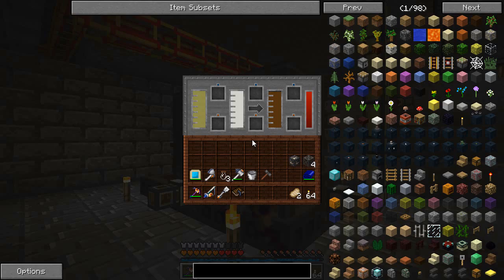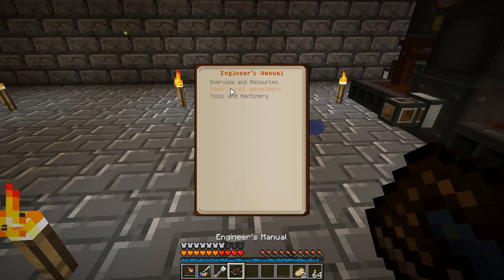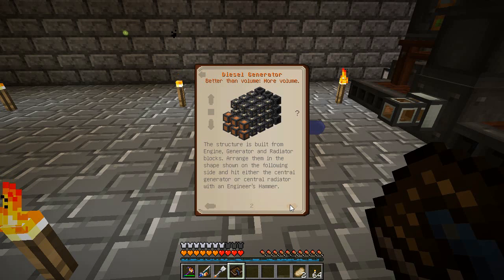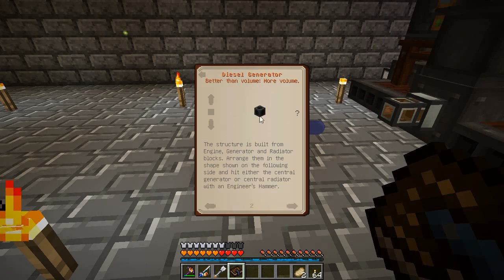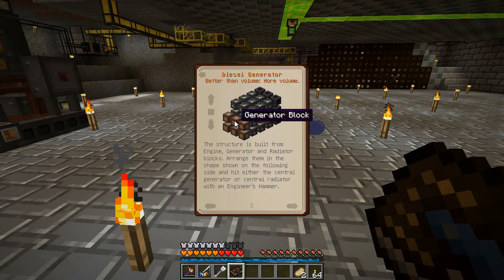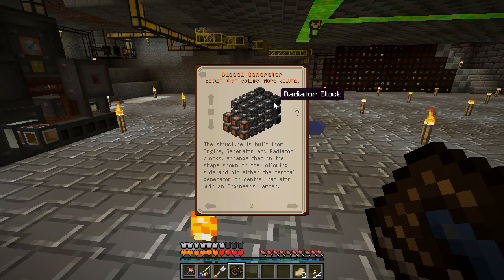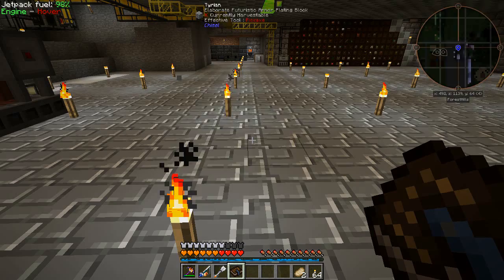We've got our refinery made last time. This thing here has got a bunch of biodiesel in it. We've got the pipe all ready to go and we are all ready to make the diesel generator. Now, this is a bit of a crazy machine. We're going to put it around this way as it is on the page. We're going to have the generator blocks at this side and put the radiator at this side. We're going to need nine radiator blocks — heavy engineering — 27 of those and six generator blocks. So pretty heavy price tag, it's like 200 steel or something to make. But this is where we're going to put it and this is how we're going to make it.